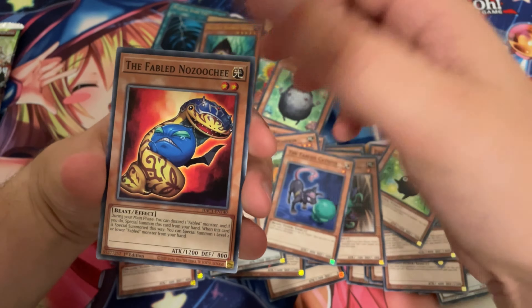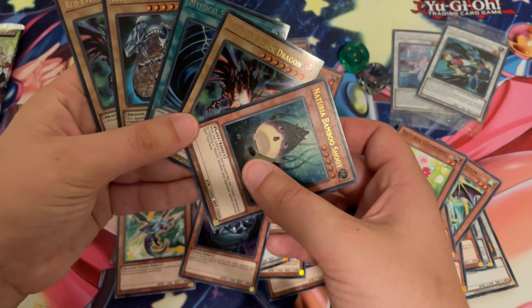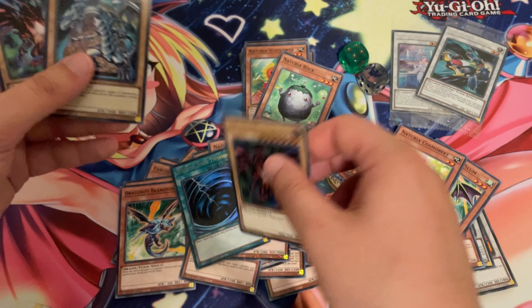So to sum that up, guys. Probably the coolest pulls we had — two Red Eyes Black Dragons and a Blue Eyes White Dragon. Thank you for watching guys, and I'll see you next time.